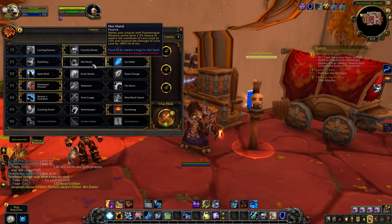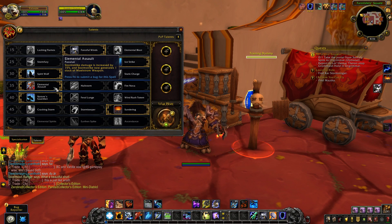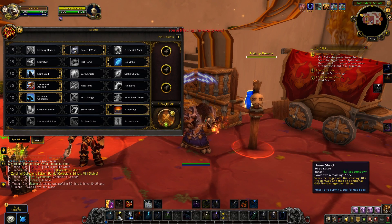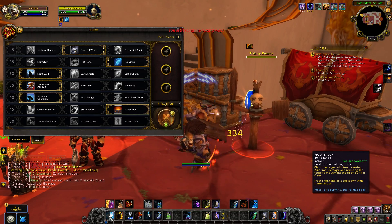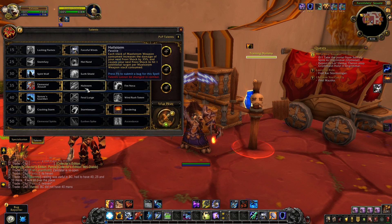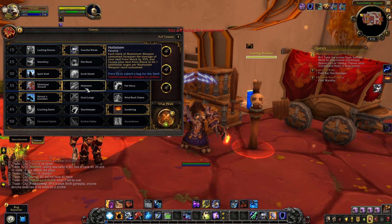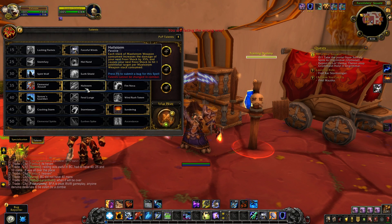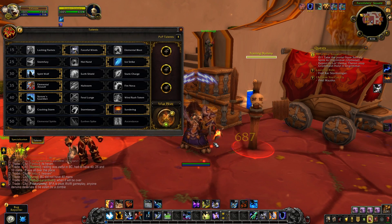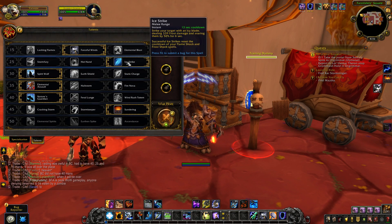Ice Strike is on the same row as Hot Hand and Stormfury, giving an elemental feel of ice, fire, and wind. Elemental Assault, which previously refreshed Flame Shock and Frost Shock on Storm Strike, now has Ice Strike doing that refresh - so you can Ice Strike into a Frost Shock, which is super synergetic. There's even a legendary for enhancement and elemental shamans where fire damage buffs frost, frost buffs nature, and nature buffs fire, making Ice Strike's raw frost damage really synergetic.